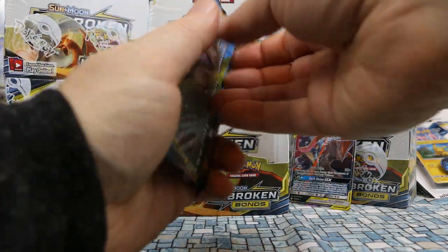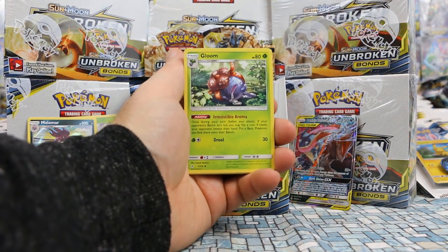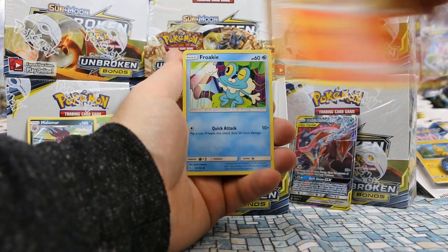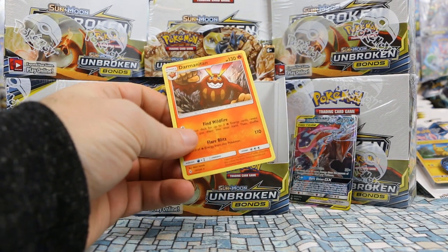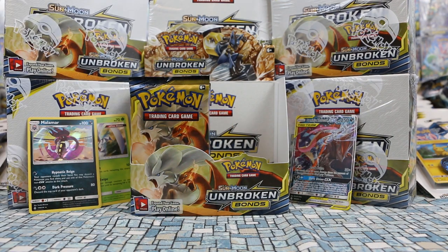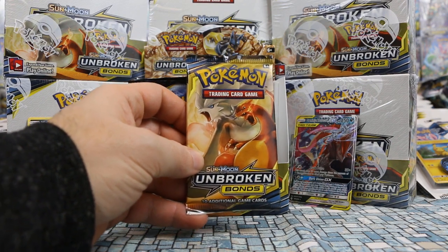One last pack on the right side. I am not going to cherry-pick boxes — if I only pull one GX in this whole thing, that's all I have for the video. Eradicate, Geodude, Litten, Froakie, Crabrawler, Oddish. Poliwag is our reverse and our rare is a Darmanitan. So we really just pulled one GX from a side — I haven't done that since Black and White series. Let's see if the left side is more kind. We are starting with the Reshiram and Charizard pack.